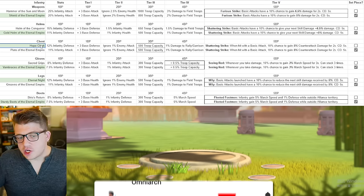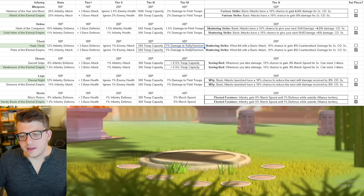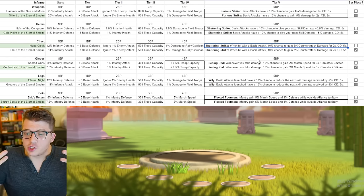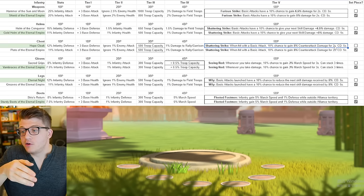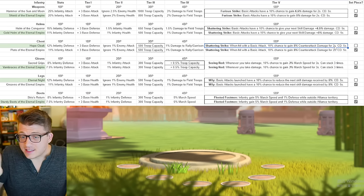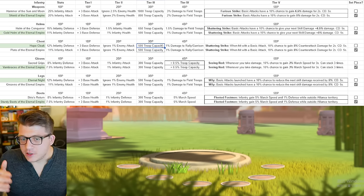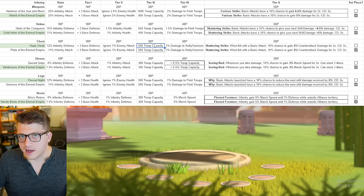For the chest piece — the Hope Cloak — after iconic tier three, tier four gives you damage to rallying garrisons, which if you're mainly open field fighting does literally nothing for you. Tier five gives a chance for 5% counter-attack damage for two seconds, which is a very small buff. You're basically paying the cost of tier four and tier five to get just one benefit, since tier four's bonus doesn't apply to you. Going past tier three for the Hope Cloak is extremely expensive for very little upside — this would be the last thing you'd get to tier five.